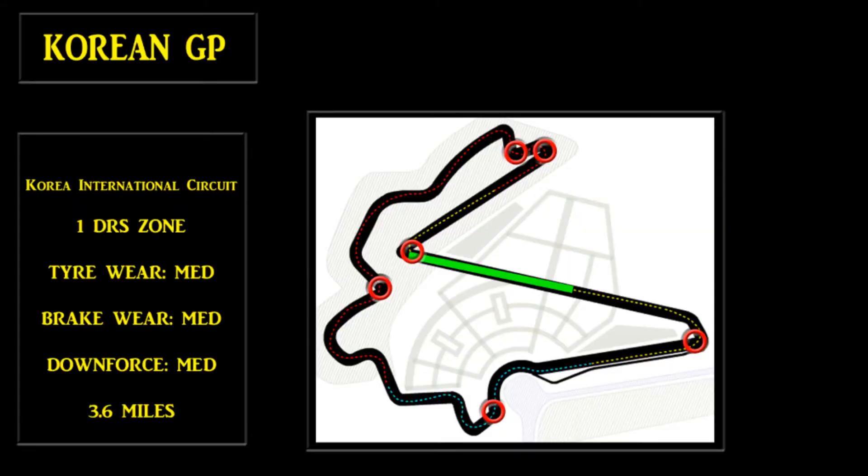Let's get straight into the video — the Korean Grand Prix at the Korean International Circuit. It's got one DRS zone down the big long straight, and it only starts halfway so I don't think the AI will be in trouble there. We can gain quite a lot of time because the braking zone at the very end is very bad for the AI — they're just very slow, so we can outbrake them pretty easily. Tyre wear is medium and I think we're on super soft tyres, so that may well be a factor. Brake wear is medium and downforce is medium, so I'm going to have to set up the car for a balanced track.